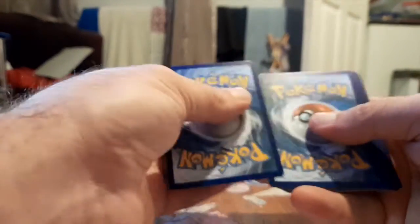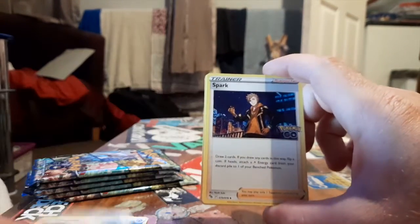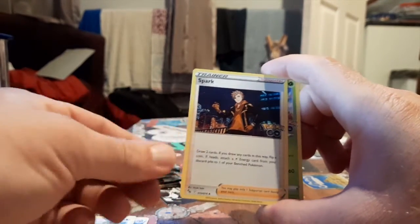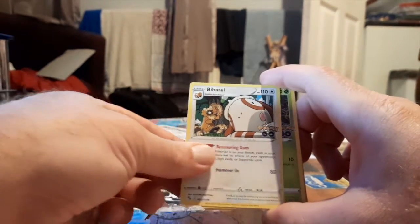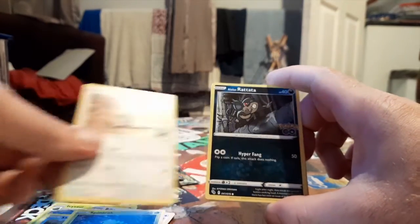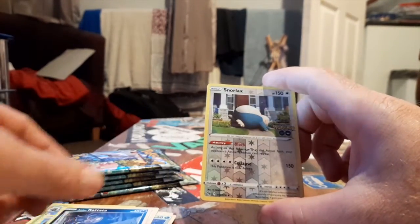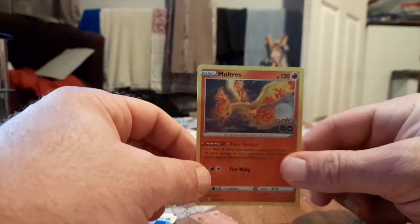Code card, which I am starting to use this time. All right, let's see what we get: Energy, Chansey, Spark, Ivysaur, Slowpoke, Billbarrel, Spinarak, Pidove, back to that, Slormax, Reverse, and Moltres. That's all right, that's that one.